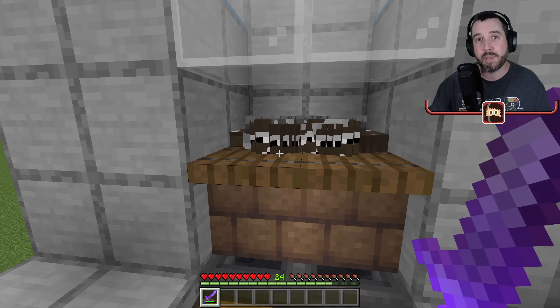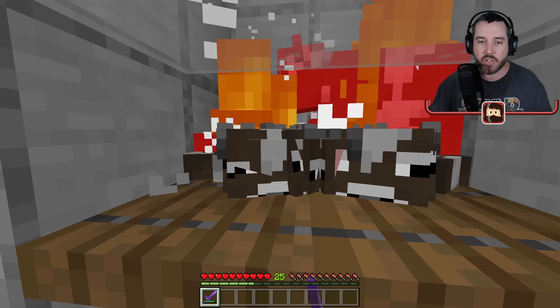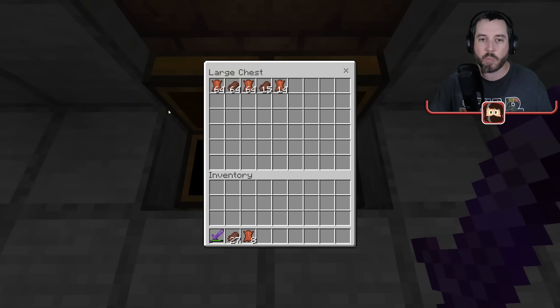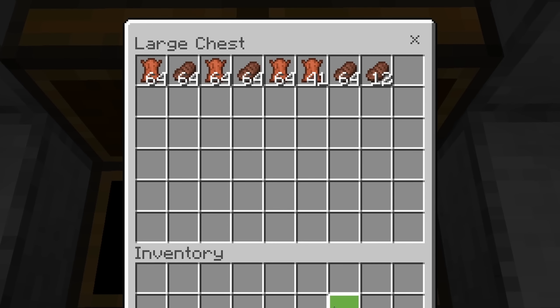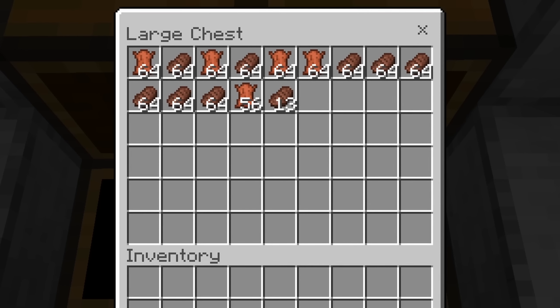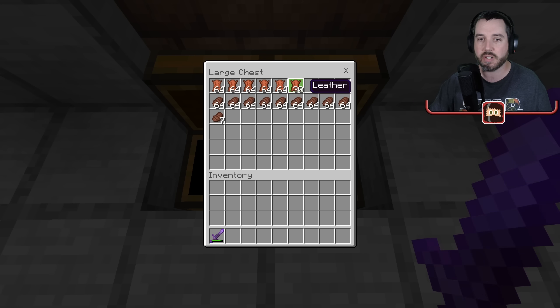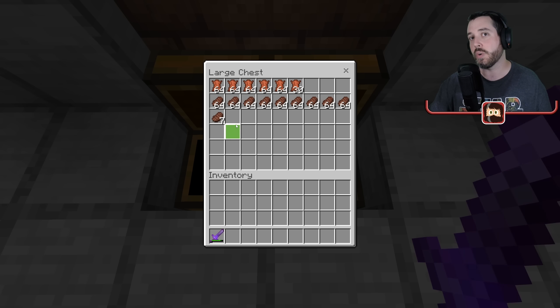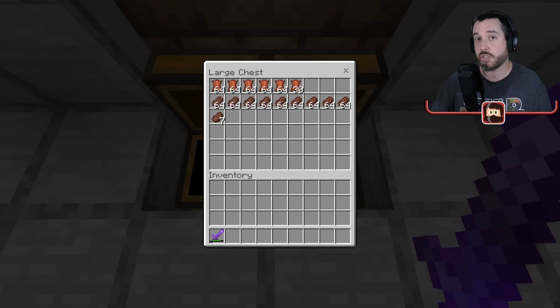Once all your baby cows have grown up, go in and kill them with your Looting III Fire Aspect II sword to get beef, leather, and lots of experience points. We got ourselves up to level 28. It all pours in, and this was just from about five minutes of breeding plus the grow-up time. In the end we got roughly five and a half stacks of leather and nine stacks of beef — a lot of food and leather in a short amount of time.